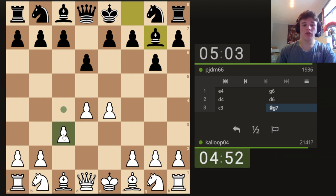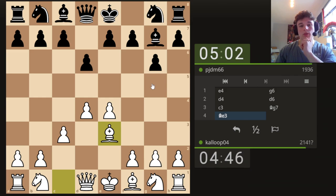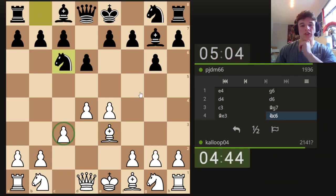I play C3 here just to defend my D-pawn, because I don't really want to put a knight on F3 yet. I'd like to decide what I want to do with that. It's a common setup to have the pawn on C3 in these King's Indian modern defence structures, just because it supports the D-pawn.